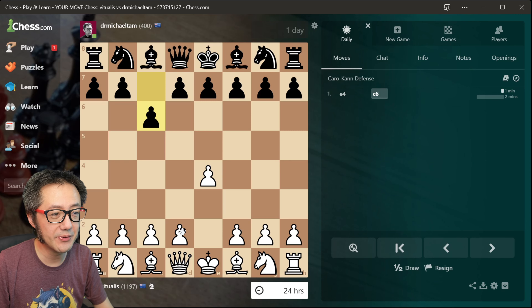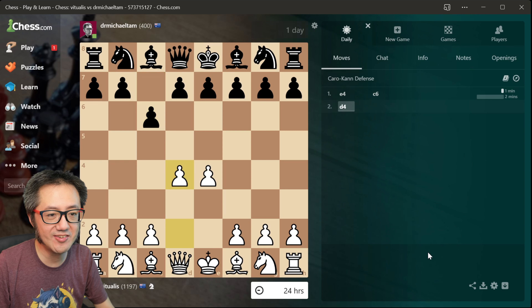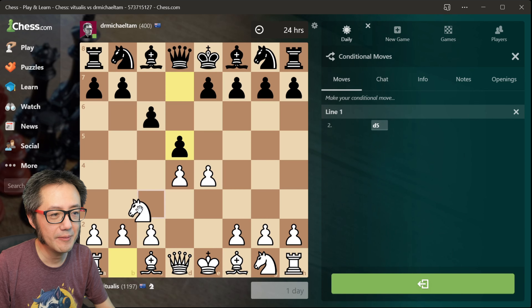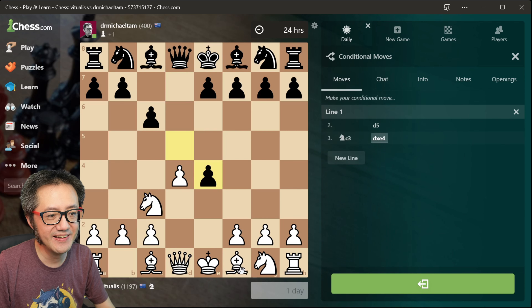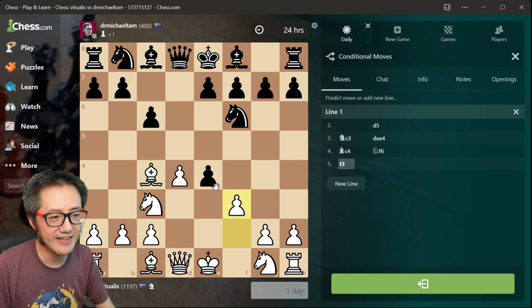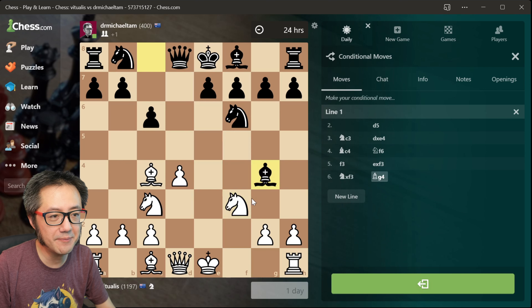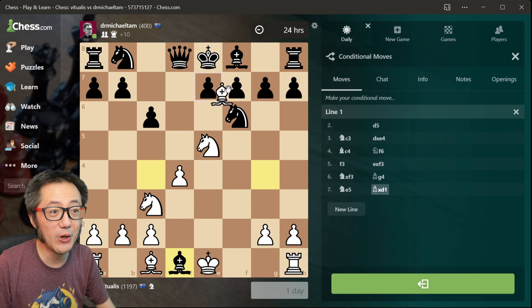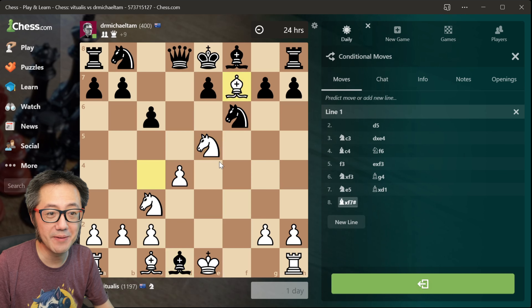Let's play the main line and now let's do the conditional moves. I expect this — play this, they take. Von Hennig Gambit. They're going to defend. Let's attack the pawn. They take. Develop the knight. They try to pin my knight to my queen. Oh no, my queen. They take. Uh-oh. Mate. So I can program in this entire line.